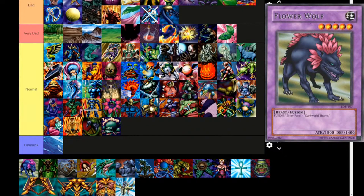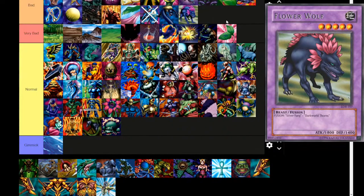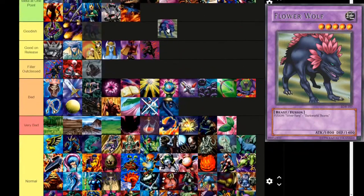Flower Wolf — level 5, Earth attribute, beast fusion. Fusion: Silver Fang plus Dark World Thorns. That's weird — is this from the original printing where it says 'Fusion' before the fusion materials? Just really odd. 1800 attack, 1400 defense. Goes into the fusion tier.